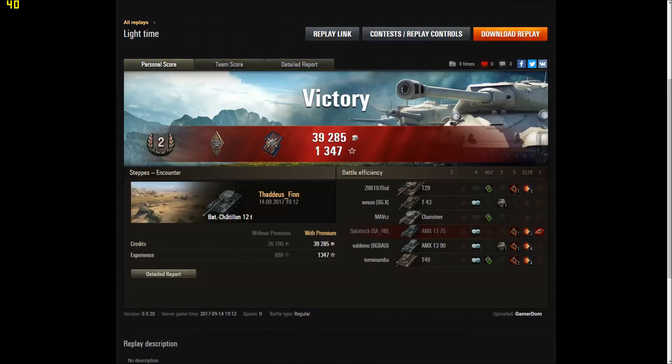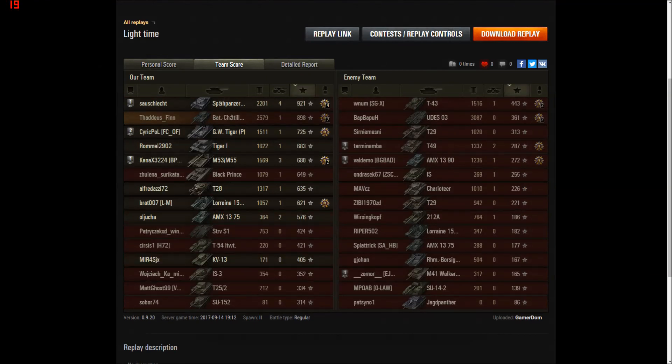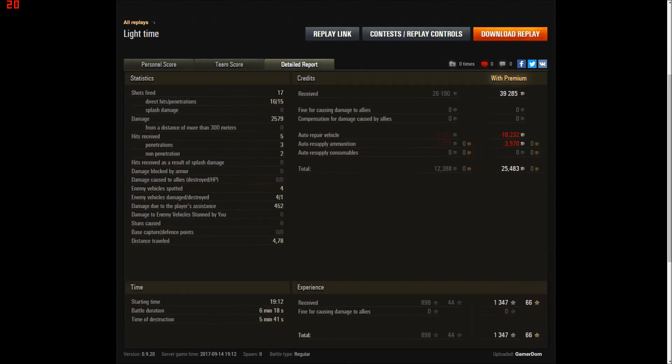So it shows how well people play that Batchat 12 tonne — that was only a second class. That looks a really good game from Theadalus Finn. He got Bruiser, he got Fire for Effect. Finished up second on his team: 2579 damage, one kill, 898 base XP. Isn't it funny — the two top tanks on the team were both light tanks. 17 shots fired, hit with 16, penned with 15 — phenomenally good accuracy, particularly firing on the move.